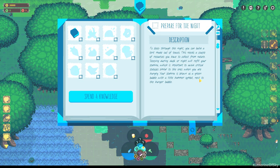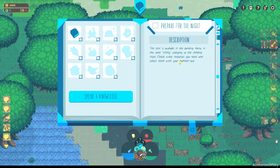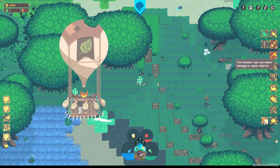Prepare for the night — to sleep through the night, you can build a tent made out of leaves. This needs a couple of resources you have to collect from nature. Sleeping during dusk or night will refill your stamina, which is important to avoid critical statuses similar to the ones when you are hungry. Your stamina is shown as a green bubble with a little hammer symbol next to the hunger bubble. The tent is available in the building menu in the same utility category as the climbing ropes. Check what resources you need and collect them with your hammer axe. We need five logs and 20 leaves of any type — so let's go collect some leaves.